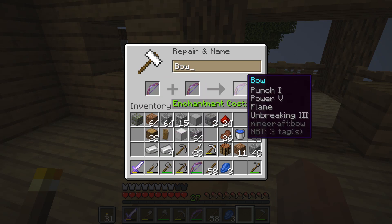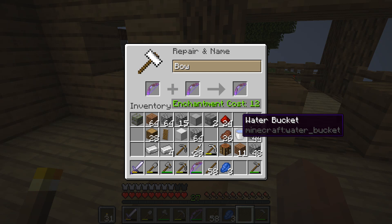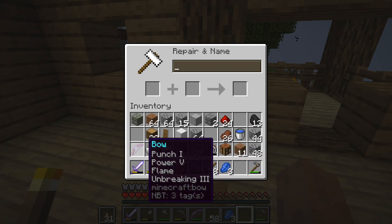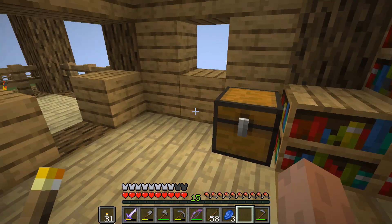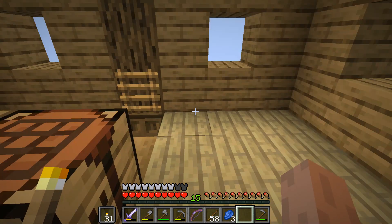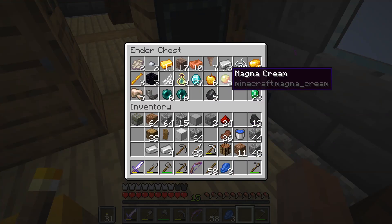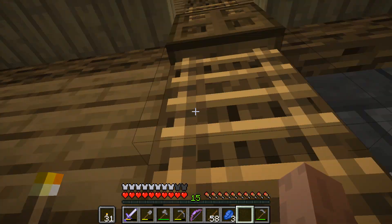12 for power 5, or 14. 12 it is. Alright, so we have a power 4, flame, punch, unbreaking 3 — I really like that there's flame on there. Of course the only thing I'd like to have on here is infinity. I've never counted how many shots I actually take when I take on the dragon. We have lots of string — can't even remember where we got it all from.